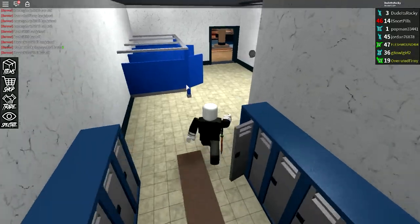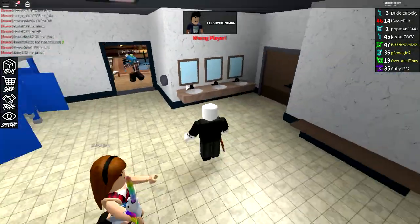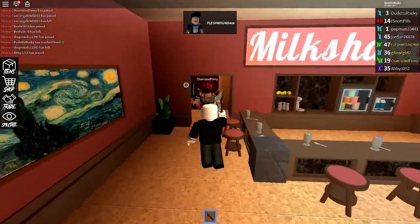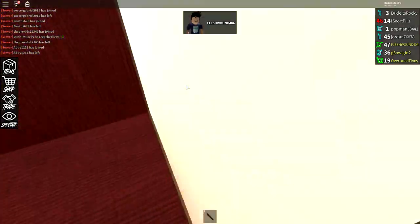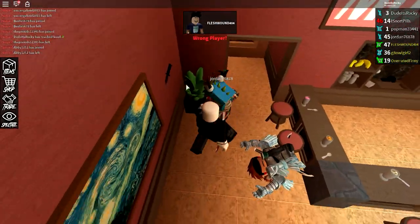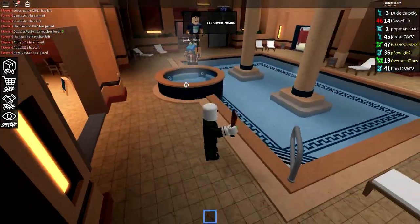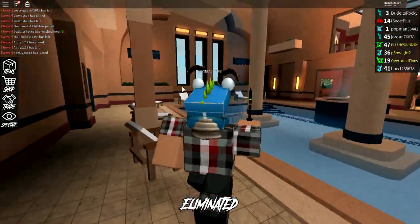Alright guys, next round. Who is my target? Flesh Wound — the guy who basically killed me before. Can I actually go and assassinate this girl? No, wrong player. Cannot assassinate her. I have to go after him. Flesh Wound, you up there? What the heck are they playing? These guys are just throwing knives — bro, I'm not your target, I don't know why you keep coming after me. I'm trying to find Flesh Wound. No, that's Pop Man. This game is weird.